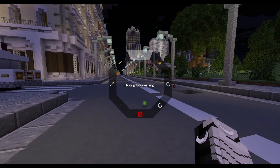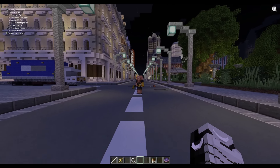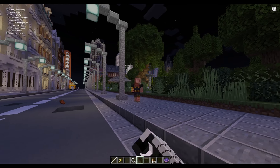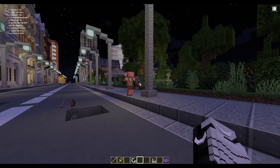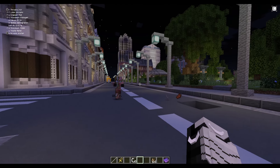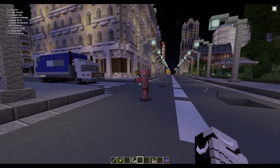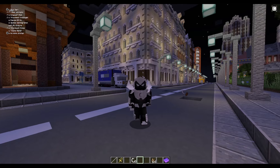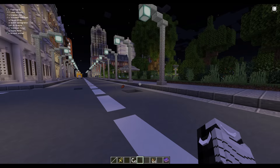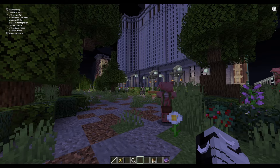Next up, we got the Ivory Boomerang: deals 10 damage on impact and 10 damage when it comes back — two for one deal, if it comes back. Next up, we have the Throwing Iron: deals 10 damage and does additional damage to the Supernatural and will also confuse the target. Next up is the Blow Dart: slows, blinds, and confuses the opponent — talk about a triple threat. Next gadget is the Flash Bang: blinds everyone in a 10 block radius. Just imagine the chaos.